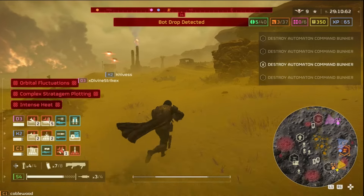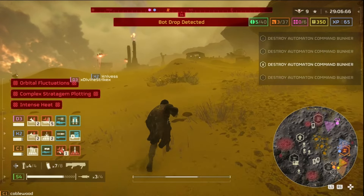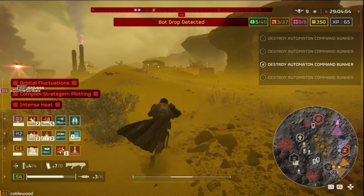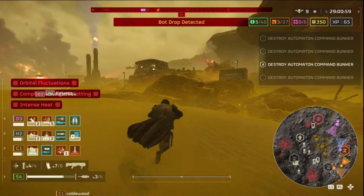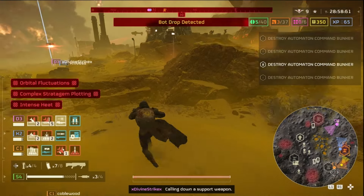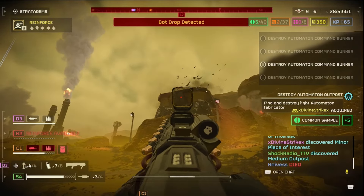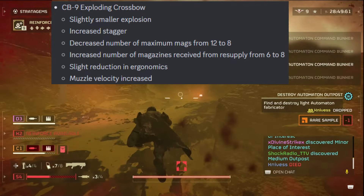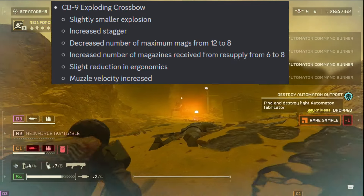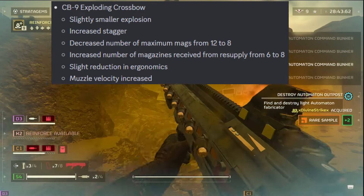The community manager said in Discord that they're buffing everything and there will only be like two nerfs, mainly reducing magazine sizes. So the CB9 Exploding Crossbow — slightly smaller explosion, increased stagger, decreased number of mags from 12 to 8, increased magazines received from resupply from 6 to 8, slight reduction in ergonomics, increased muzzle velocity. A slightly smaller explosion — the crossbow was cool, but the Eruptor was really the main event of that last battle pass.